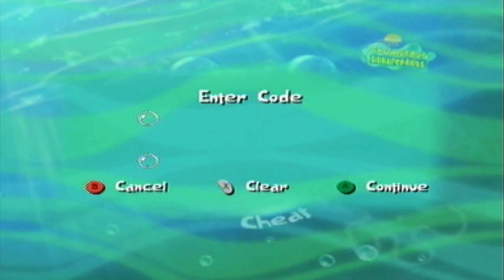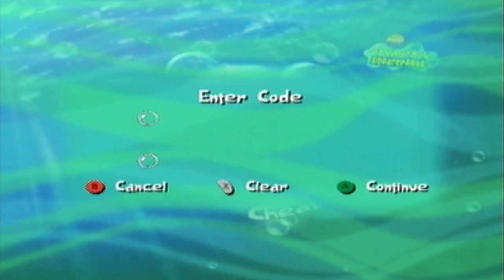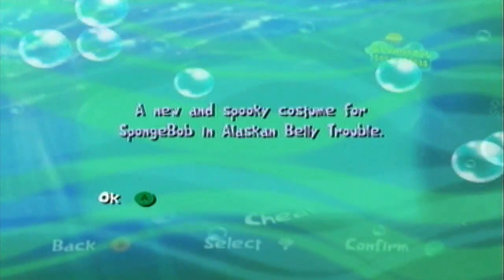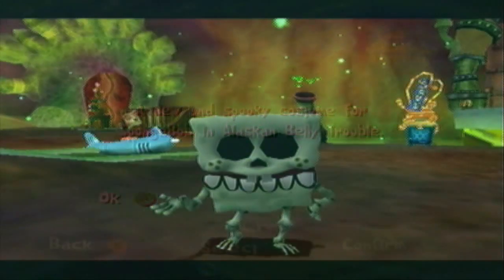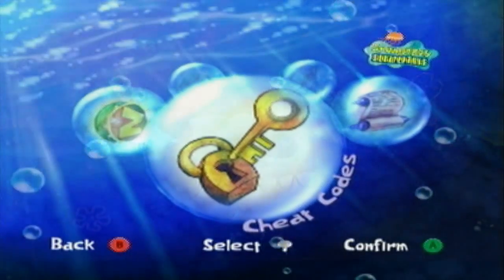Without wasting any more time, let's move on to the Alaskan Belly Trouble cheat codes. We have just one for this one - it's a costume for SpongeBob. If you type in 'krabby,' you get 'A new and spooky costume for SpongeBob in Alaskan Belly Trouble.'